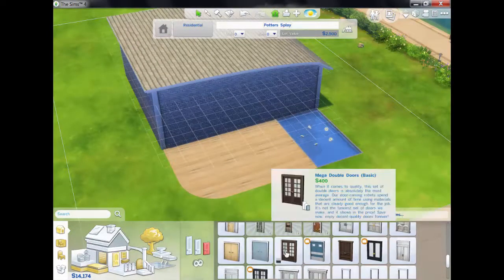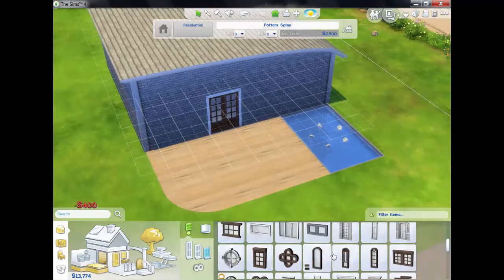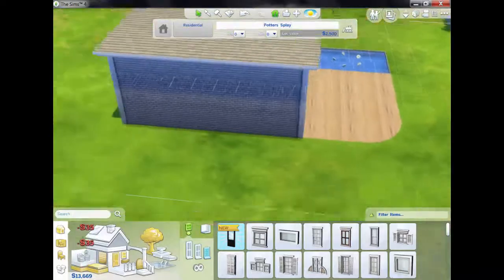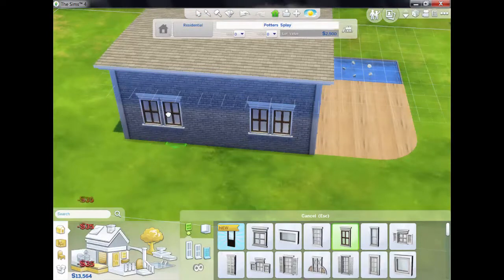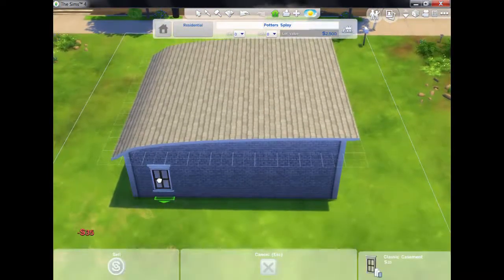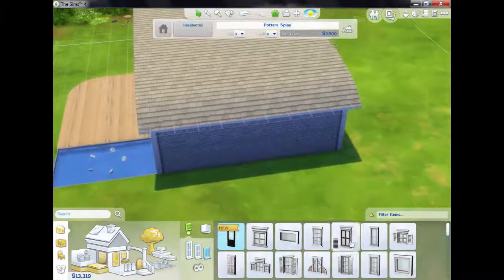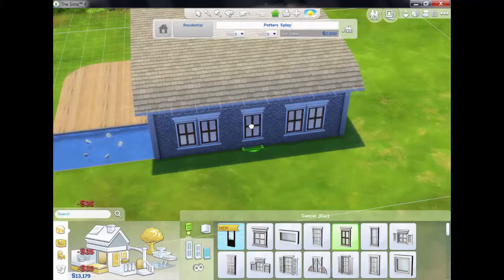I need a front door — I'm just going to go with that one. And for windows, I'm going to have them sort of matching the door and put them around the sides.